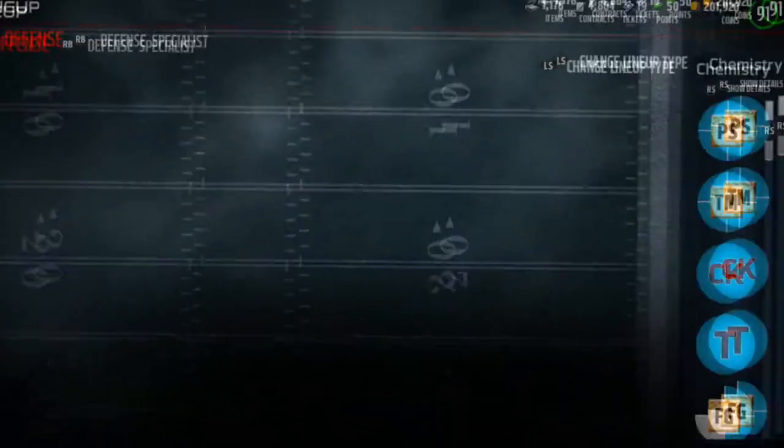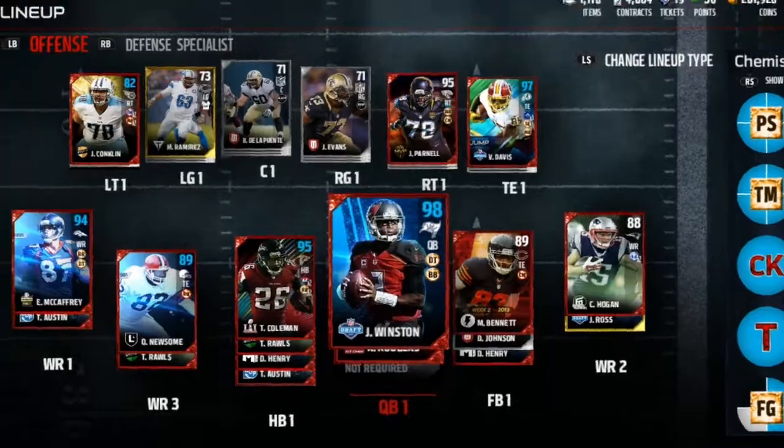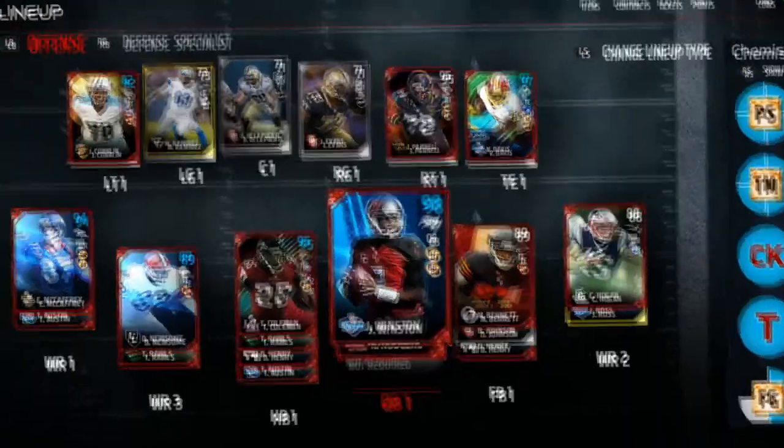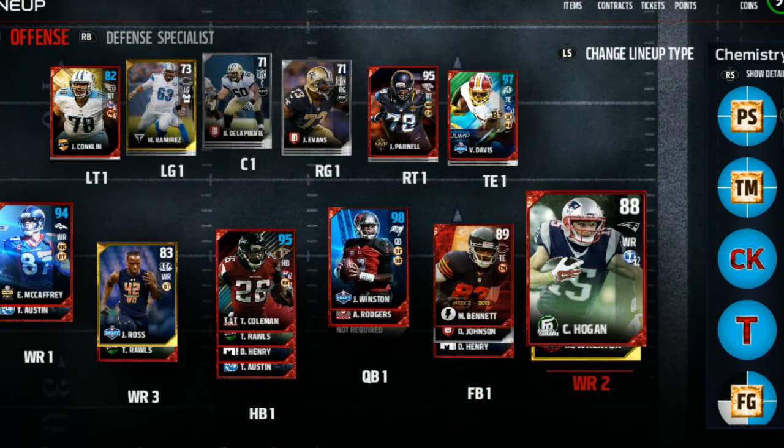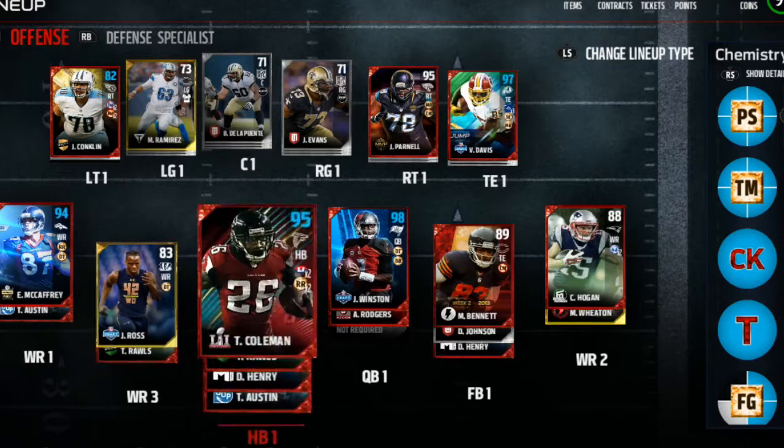We're going to go by best overall, and this is what we end up with right here. We got Jameis Winston, we got Tevin Coleman, we got McCaffrey, we got Hogan, and we got Wheaton.